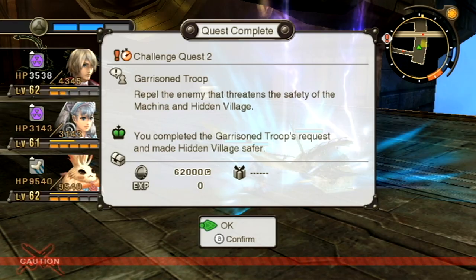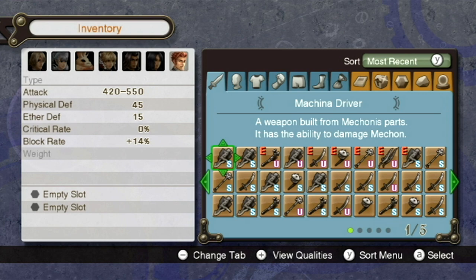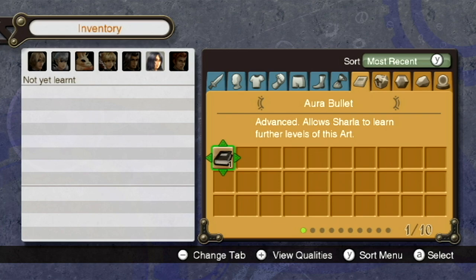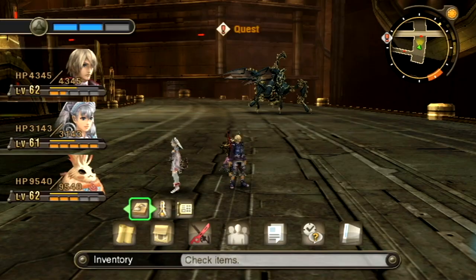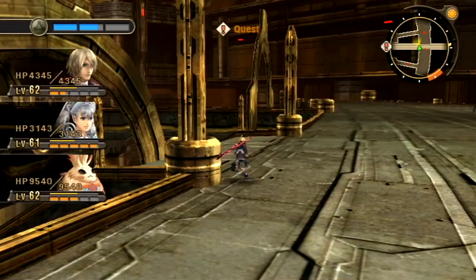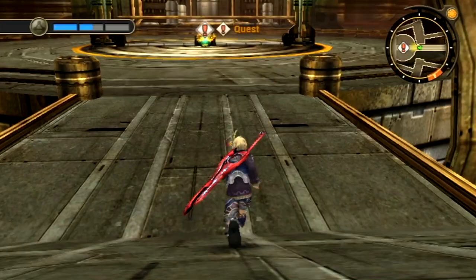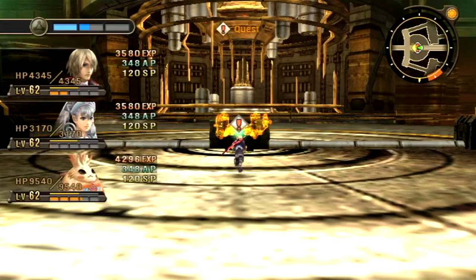That enemy dropped something really important — an Aura Bullet art book! This is kind of our introduction into being able to get level 10 art books. A lot of enemies will drop these art books and you just kind of get them free of charge. The problem is they're often from unique monsters and they won't always drop them, meaning you might need to save and load repeatedly to even get the monster to spawn — much less get them to drop it. I kind of wish we could just buy them. I guess it makes it so you don't have overpowered arts all the time, but it's a little bit of a bother.